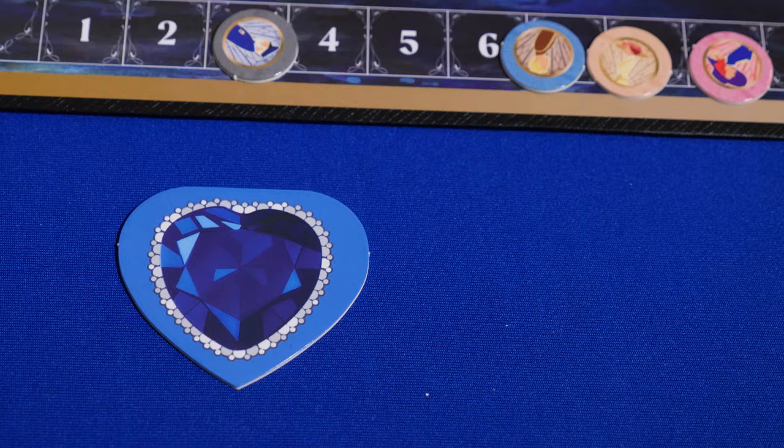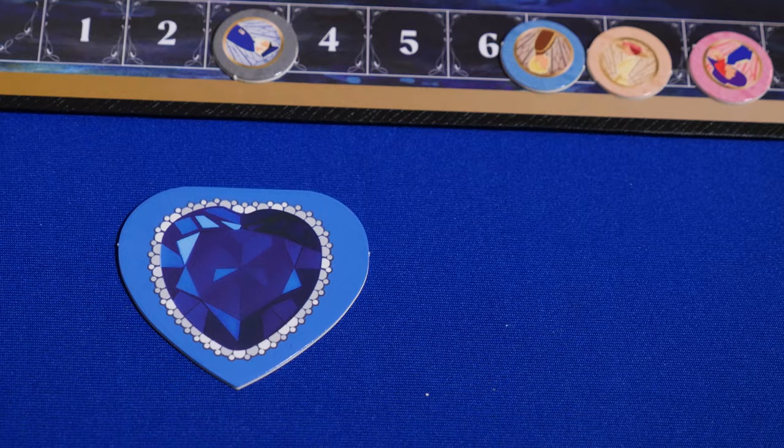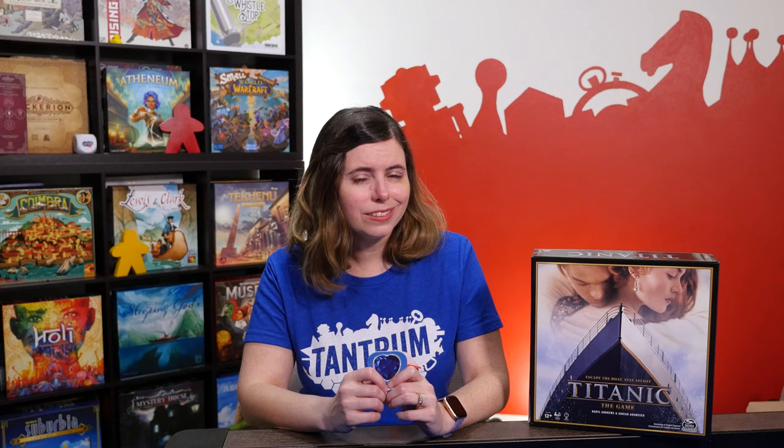Of course, there's a Heart of the Ocean token. As soon as there is a player definitely in last place on the score track, they receive the token. The player with the Heart of the Ocean token gets to take one extra action on their turn. At the end of each round, check to see who has the lowest score. There are details in the rulebook if there is a tie for lowest score.